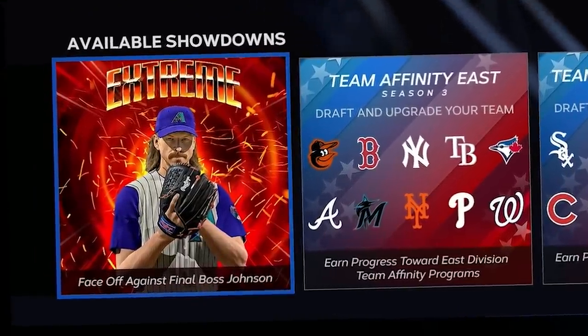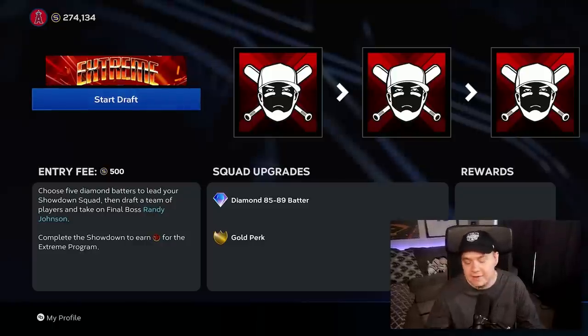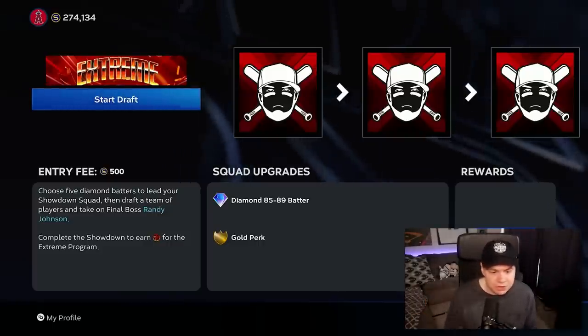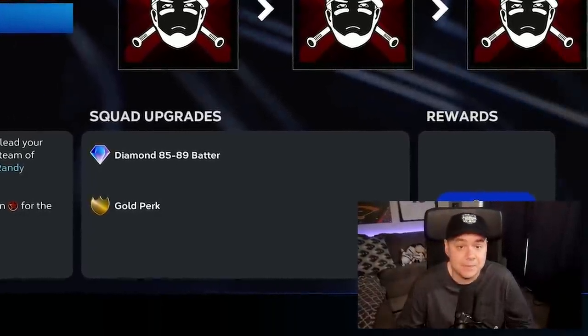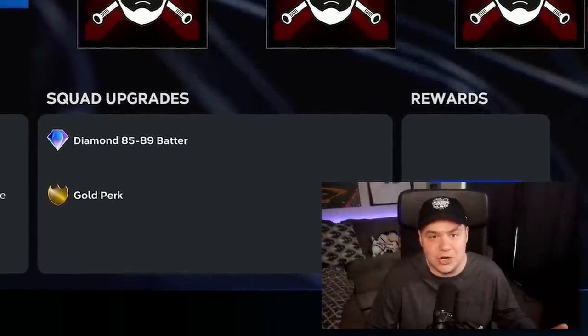After completing the moments and that one collection, my next goal was to complete the showdown. I'm just going to be honest — I don't think a lot of casual players are going to be able to complete this showdown. It's tough because you have to face some of the best pitchers in the game on some of the hardest difficulties. Luckily, I was able to do it without too much of an issue. The one I came closest to failing was the Nolan Ryan one. You're going to be facing Nolan Ryan on Hall of Fame and Randy Johnson on Legend — you kind of just have to be good enough at hitting to compete on those difficulties.